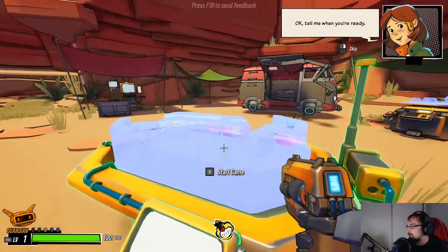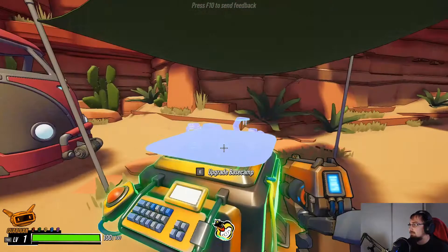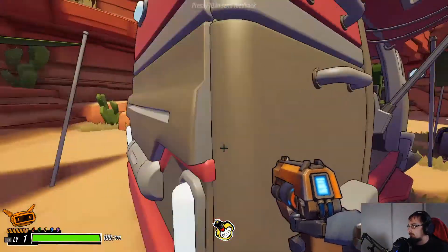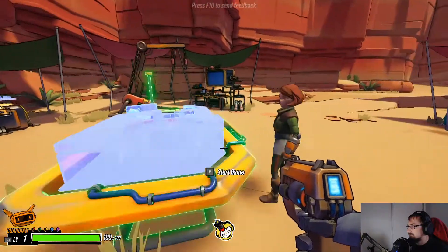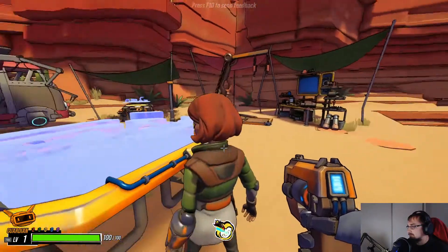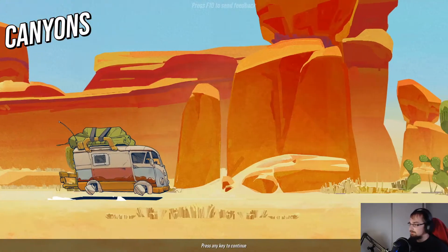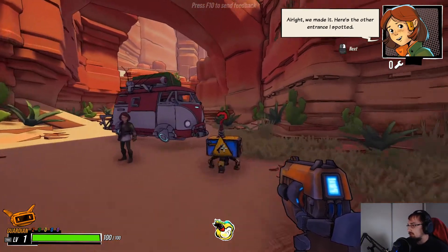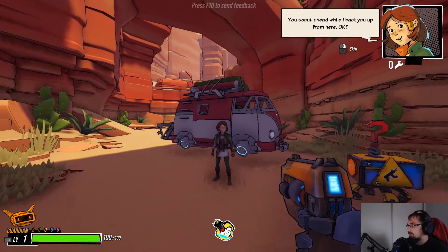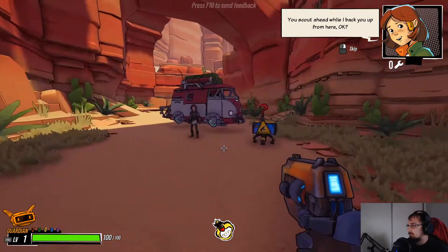Just tell me when you're ready. We cannot upgrade anything, I don't think I have anything. I guess we just start here. We're going further east. We made it, here's another entrance. All the way up here too — you scout ahead, will I back you up from here? Yeah, that works I suppose.